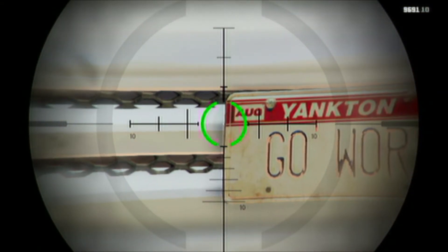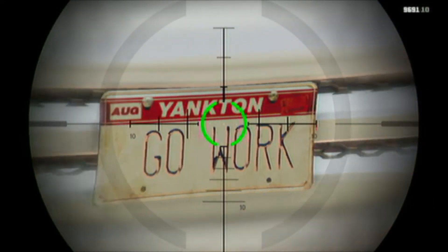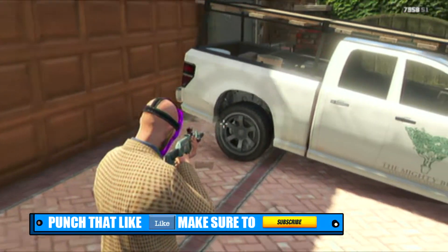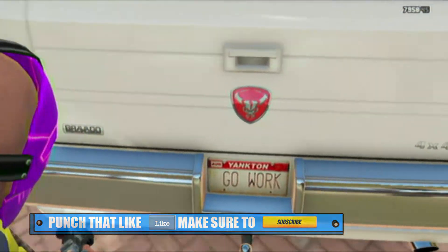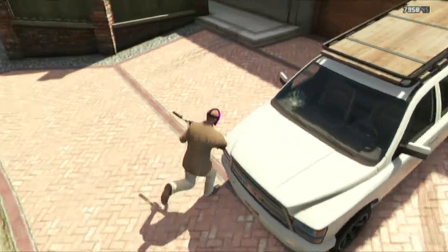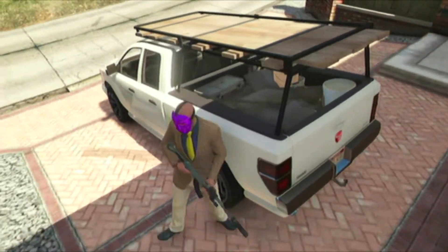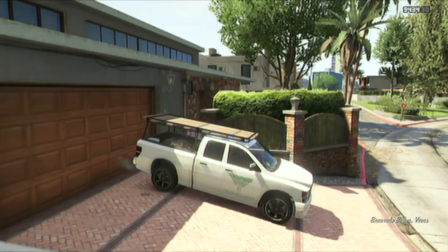What I have here is a Michael white color truck. I'm not really sure what the name of it is, but I think — correct me if I'm wrong in the comments — it is one of the highest undercover cars. It has a really cool license plate that says 'go work on it,' bulletproof tires with purple smoke, a really cool wooden plank on top of the car, and some buckets at the back of the trunk.